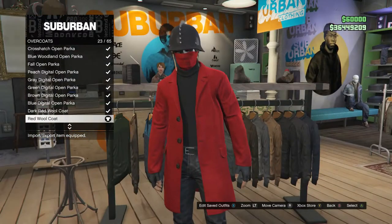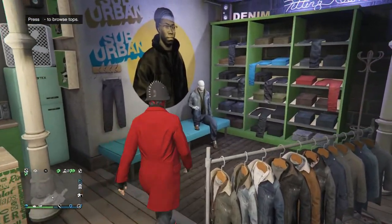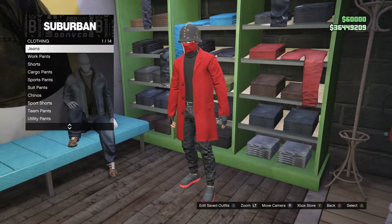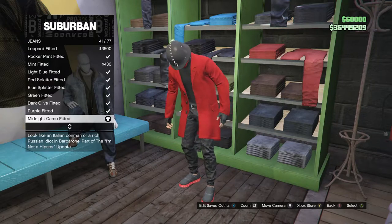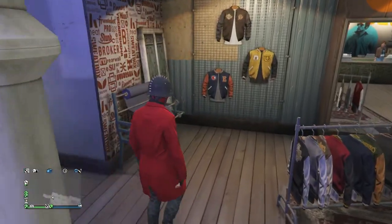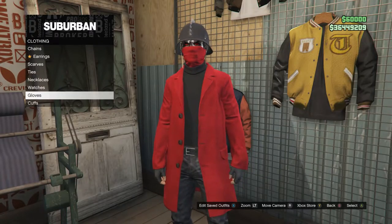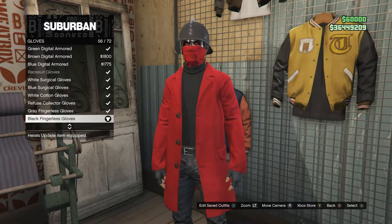After equipping the overcoat, back out of tops and head to your pants. Click on jeans, which is on slot 1, and buy the midnight camo fitted, which is on slot 41. Once you have the jeans, back out and head to accessories. Scroll down to gloves and buy the black fingerless gloves, which are on slot 56.